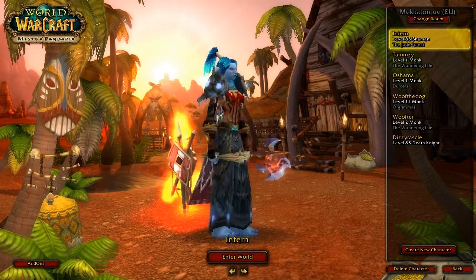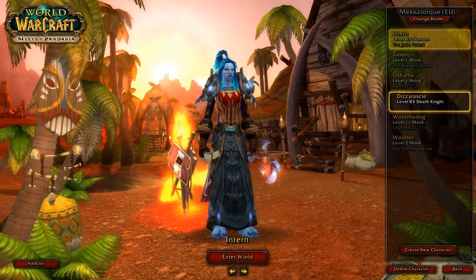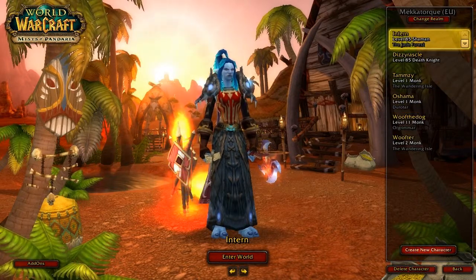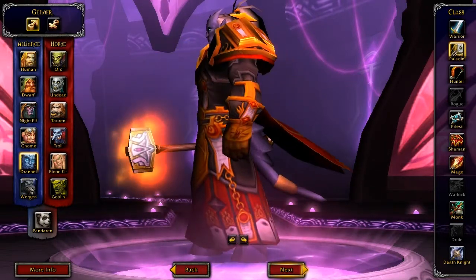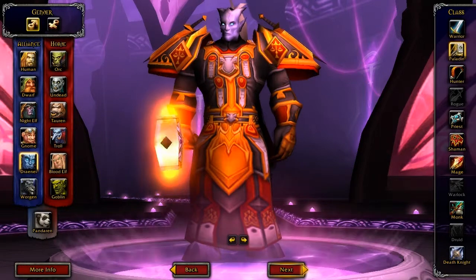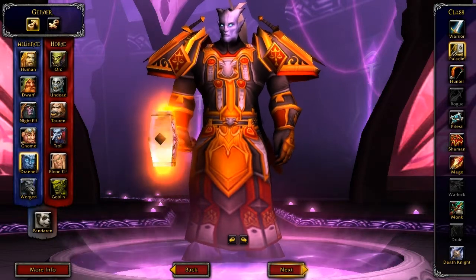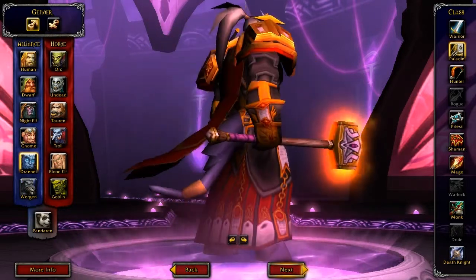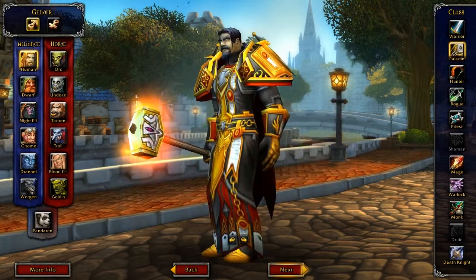This is basically my main while I'm waiting for my paladin to get transferred over. The character creation screen has changed as you can see. One thing you'll notice is that there's no naming your character right now, and all the information about the class is gone — it's just got Next and Back buttons. The new models don't seem to be in yet.